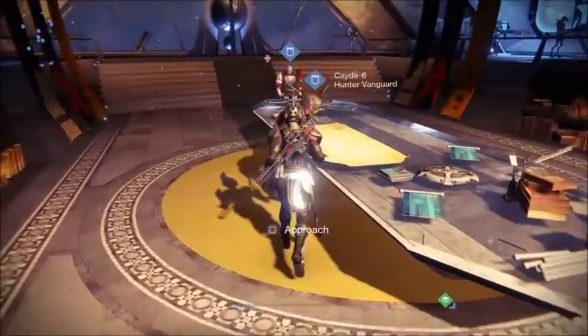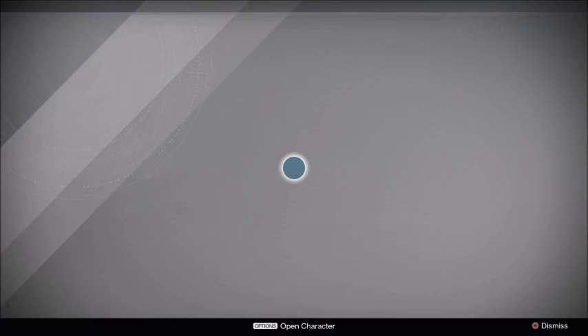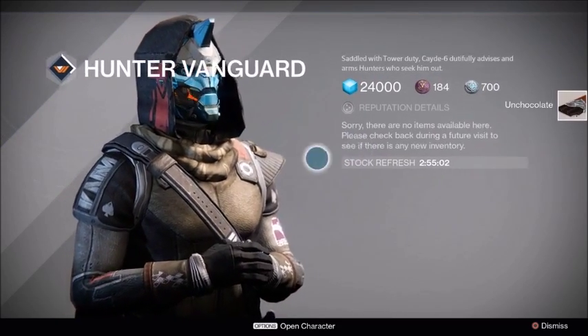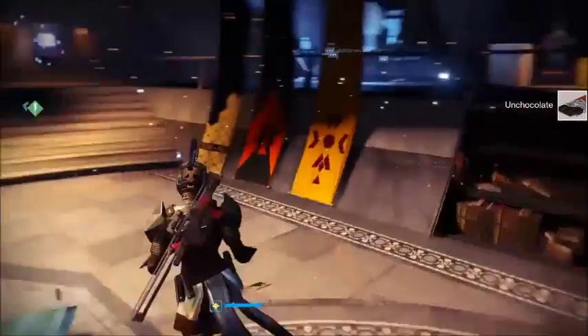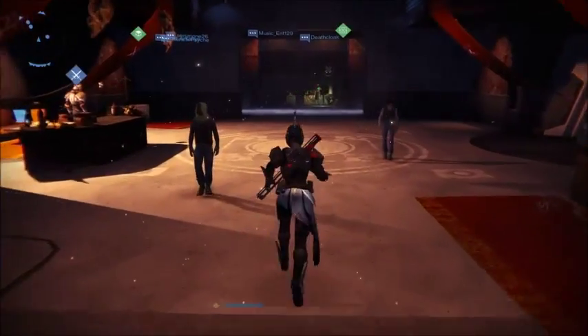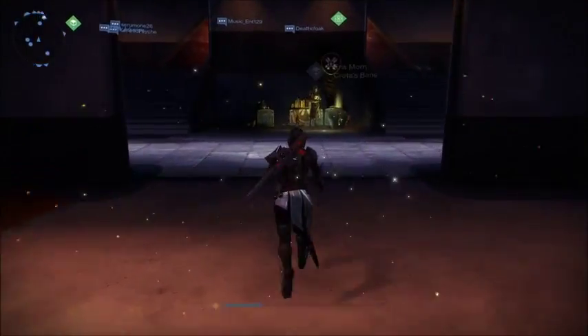Now when you talk to Cayde, who's also the Hunter Vanguard, you're gonna take the Unchocolate. And then after him, you're going to go to Eris Morn. Eris Morn is going to have a bag of treats that you're gonna take.